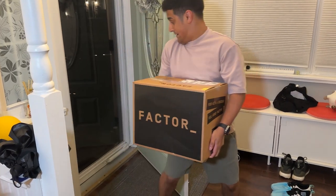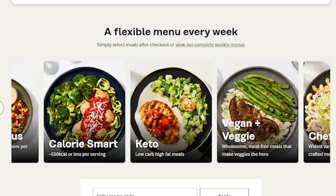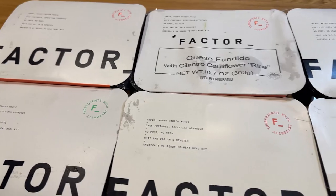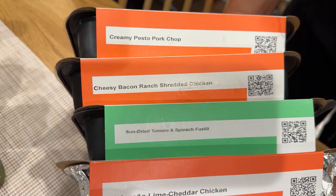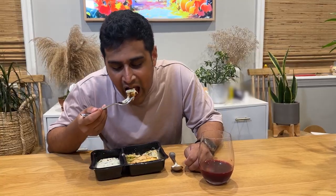This video is sponsored by Factor. You know those days when you can't decide between ordering takeout or trying to whip up a meal? Factor gets it — they're all about providing quick, delicious meals without any of the hassle. You select the meals from their website, which has tons of options. They're chef-prepared and arrive at your front door. No need to stress over grocery shopping or meal prepping anymore. Everything arrives fresh and never frozen, ready to go in just two minutes.